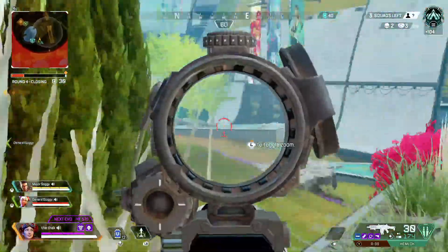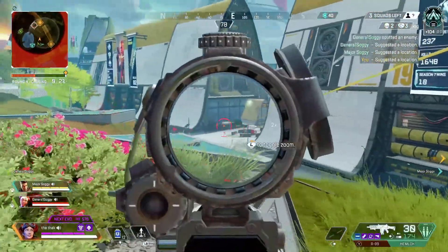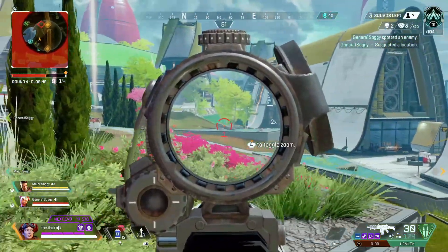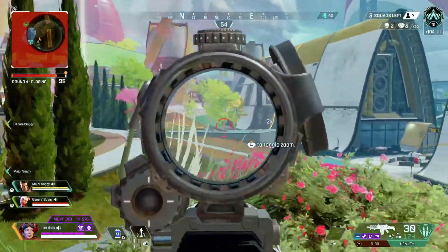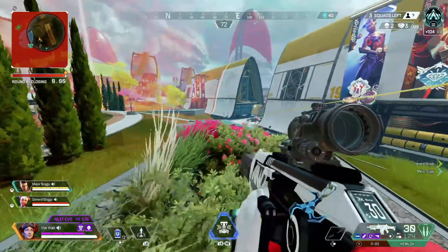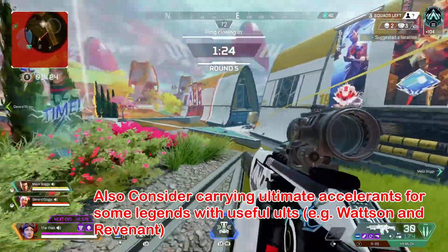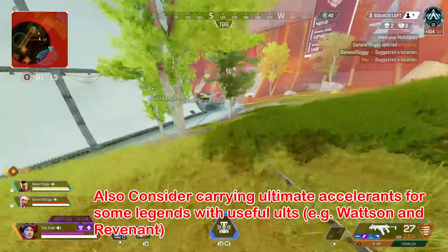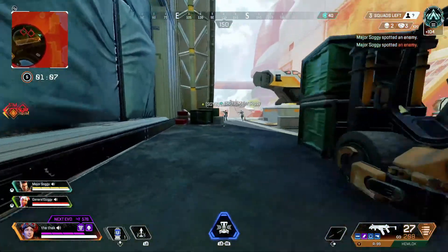If it's really early on and the first zone is coming in, I might keep a phoenix kit since you'll still be able to use it in time. In terms of grenades, this depends on your backpack size and which legend you're playing. If you're Horizon, I'd always carry at least one throwable — grenades, thermite, or arc stars — because they're so useful for Horizon's ultimate. With a bigger backpack, save a few extra slots for throwables. For other legends with a grey or no backpack, focus on ammo, heals, and shields rather than throwables, at least early on.